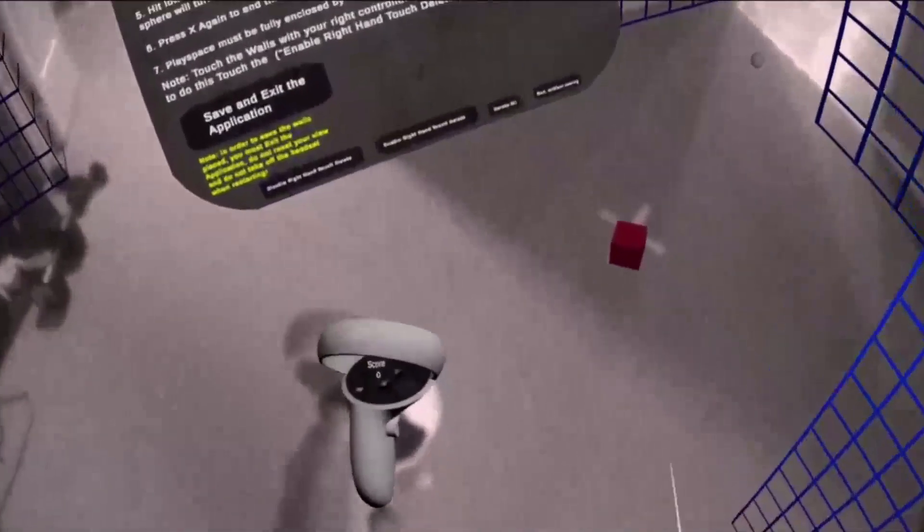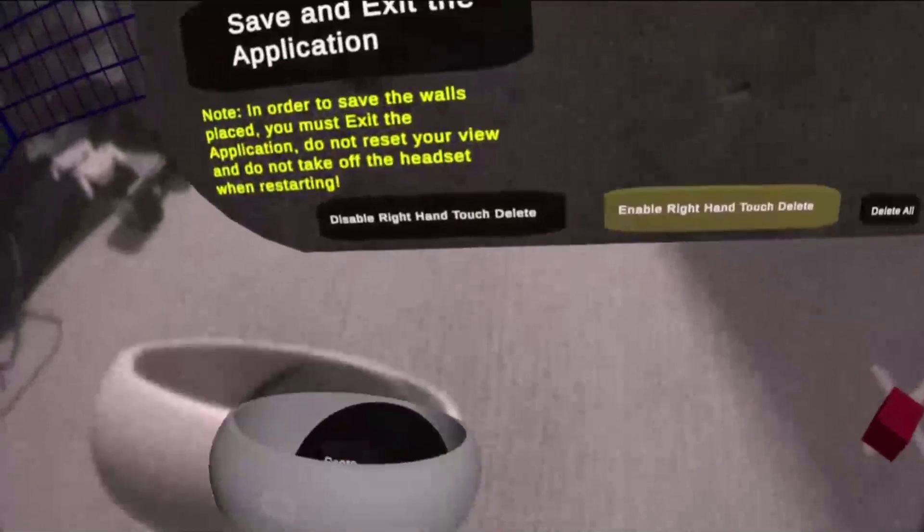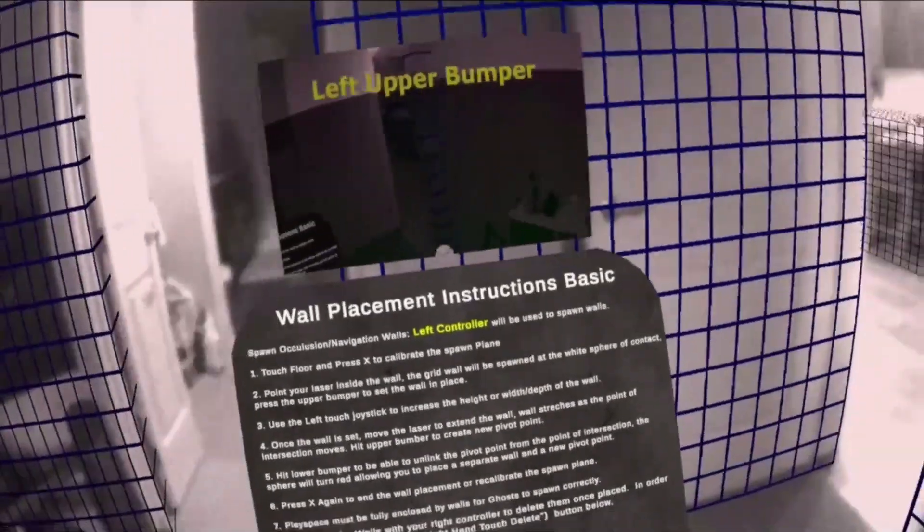To delete a wall, touch the lower enable button on the spawn menu. You will have the ability to delete walls using your right hand. Make sure you press the disable button to be able to spawn walls again.